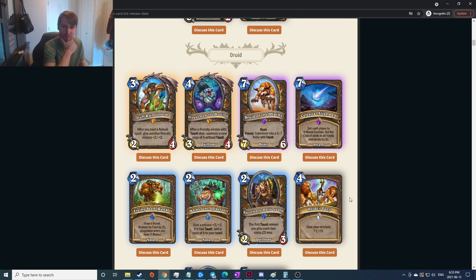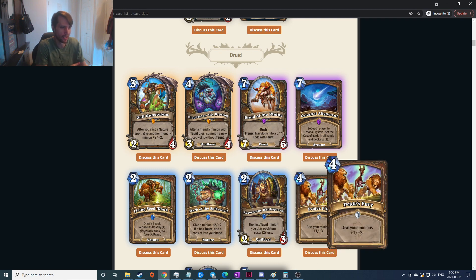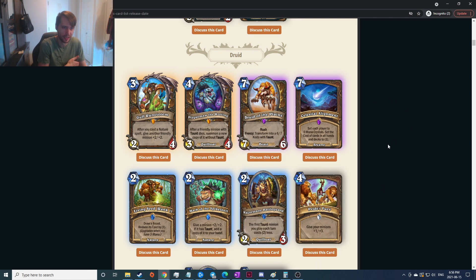Three mana and then you gotta follow it up — doesn't feel that strong if I'm assuming a broken meta. After a friendly minion with taunt dies, summon a new copy of it without taunt — that seems crazy. It's kind of like a Kel'Thuzad thing; you can run it out onto the board, slam something in, and it's gonna respawn. Because you can do it on your turn I think that's got to be good.